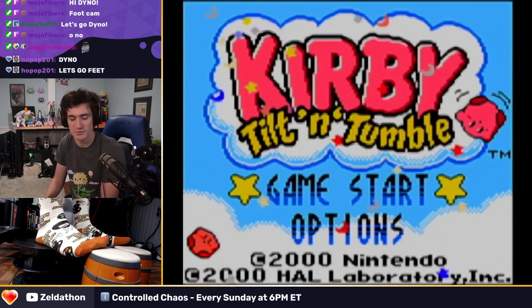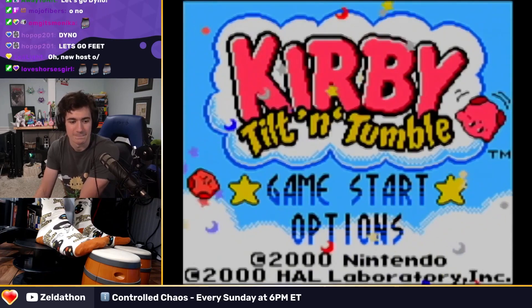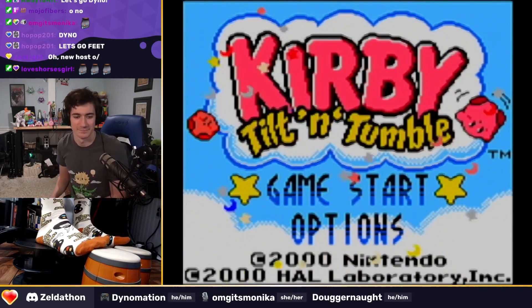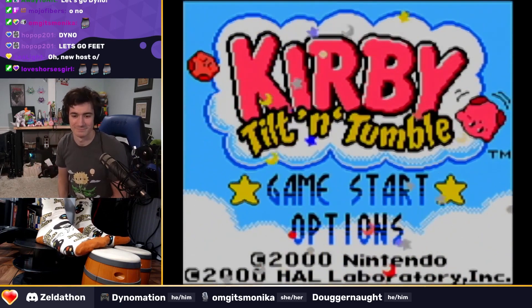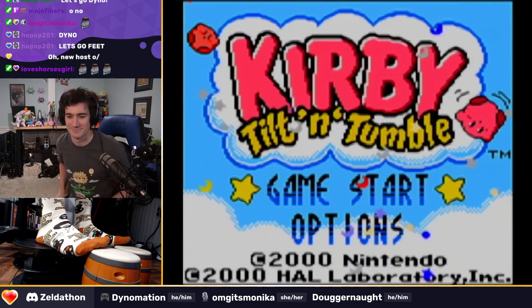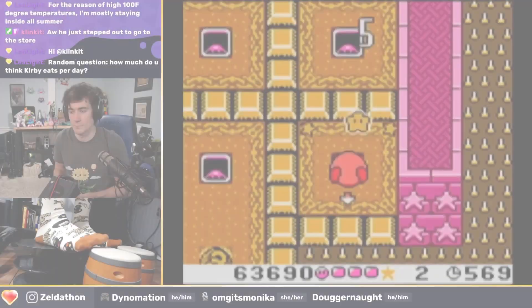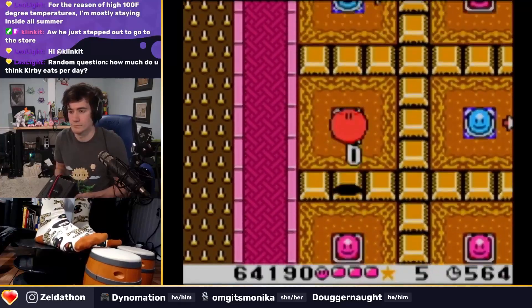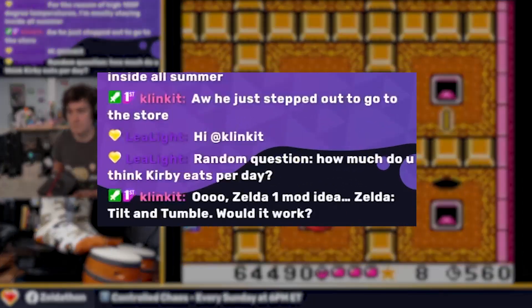On July 30th, 2023, Zeldathon was live on Twitch with their weekly show Controlled Chaos. The premise is that every week a game is played with a wackier, unusual control scheme. This week, Dynomation was playing Kirby Tilt and Tumble with the GameBoy Player, with Dino tilting the entire system for motion control and pressing buttons with Donkey Conga bongos at his feet.